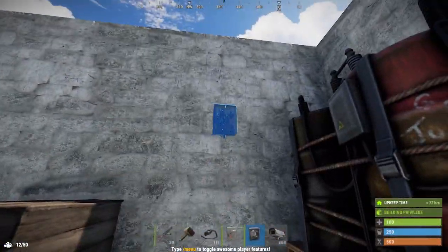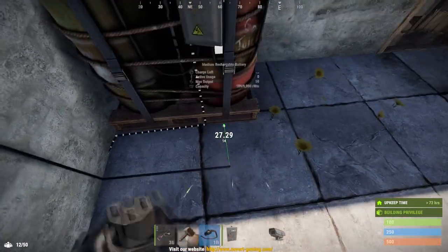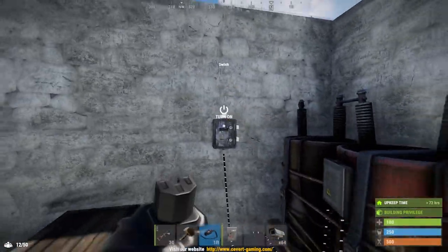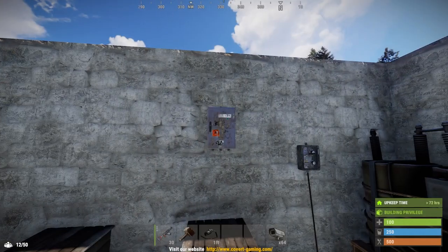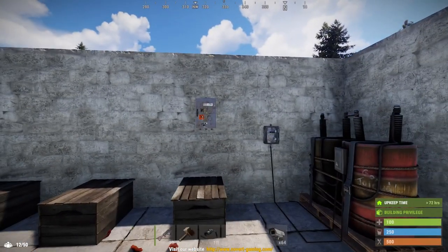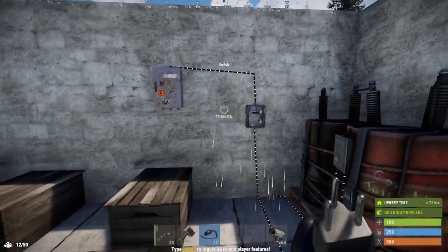Optionally you can have a switch here. I like to have it so I can control the flow of electricity, but it's not really necessary. Just in case you need it for other items, it's a good thing to have. So connect the output of your battery to the input of your switch, then place a series of branches or splitters depending on how many outputs you need. If you have three cameras you'll need three outputs, four cameras four outputs, and so on.